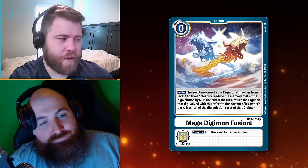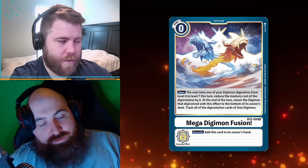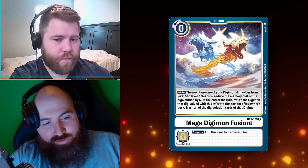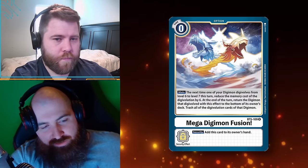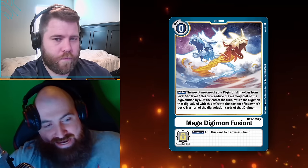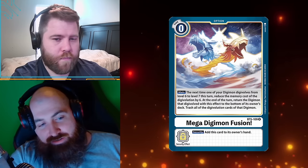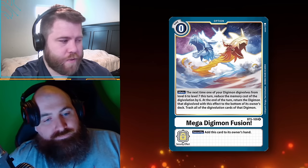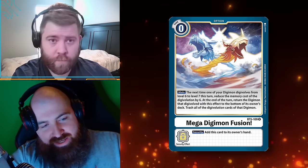So this card is zero cost — you can use it during your main phase at any time. How Digimon works is similar to other card games but more simplified: you have start of turn, draw, a breeding area which is its own special pocket where nothing can interact with it, main phase which is everything else, and an end-of-turn hidden phase used to finish effects off. The card says: the next time one of your Digimon digivolves from level six to level seven this turn...